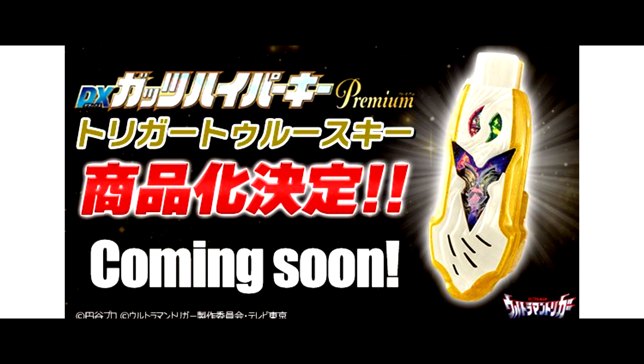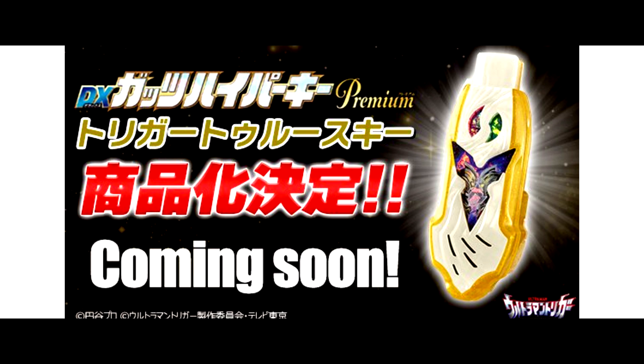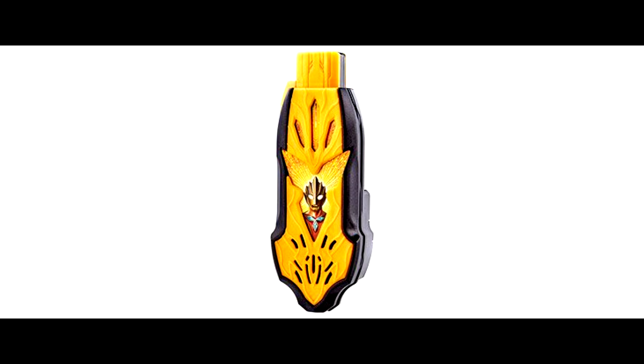First, Ultraman Trigger is going to release a new Deluxe Guts Hyper Keys Premium Trigger Truth Key. More information is going to release on 31st January, so stay tuned. The key is kind of like a repaint version of the Guilter Trigger Eternity Key — it's white and gold color.